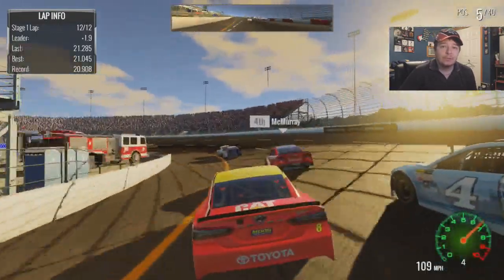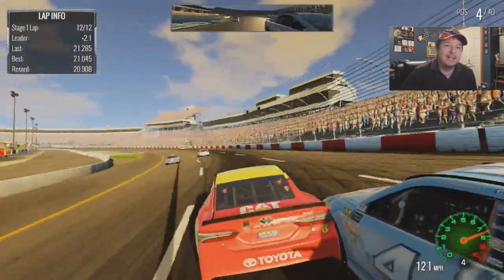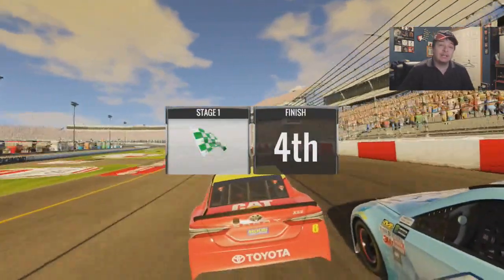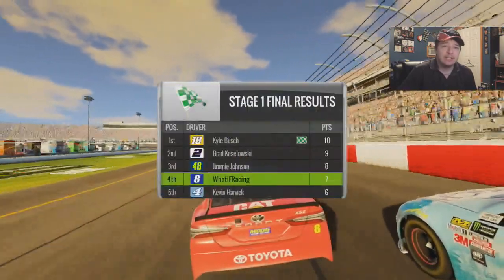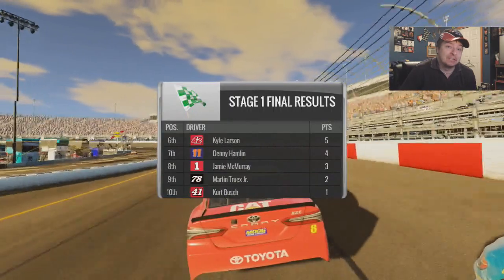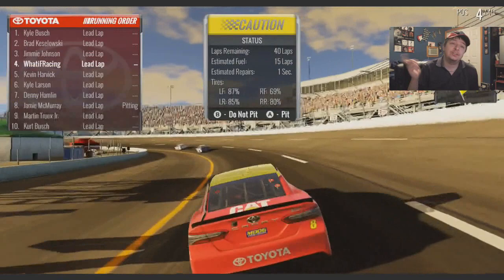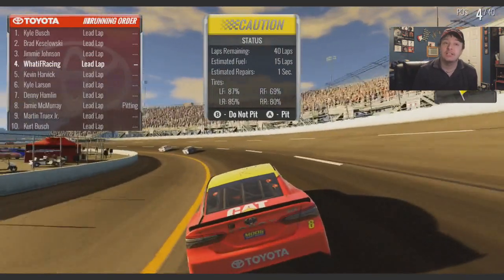Gonna try to get by Harvick for 5th position. Looks like we have the preferred lane going into turn 3. McMurray, please go into the corner quickly. Oh, he blew a tire. Caution came out right at the line. We get 4th. McMurray just blew a tire. Nobody's pitting except McMurray. Good job on the game for actually having AI pit when they blow a tire — for this game, that's a big deal.